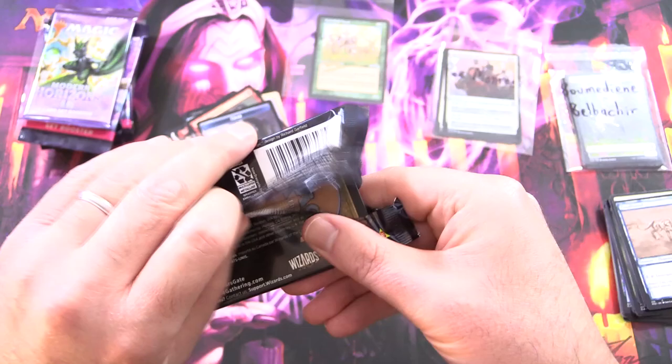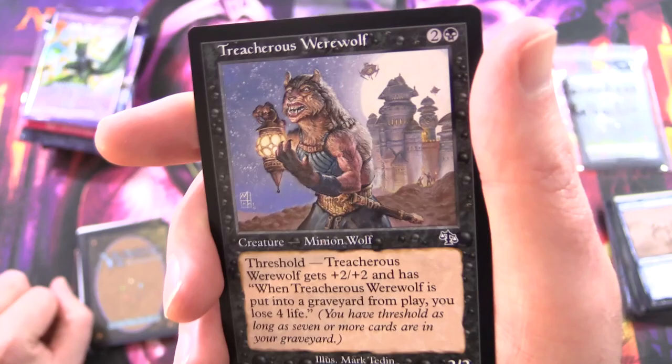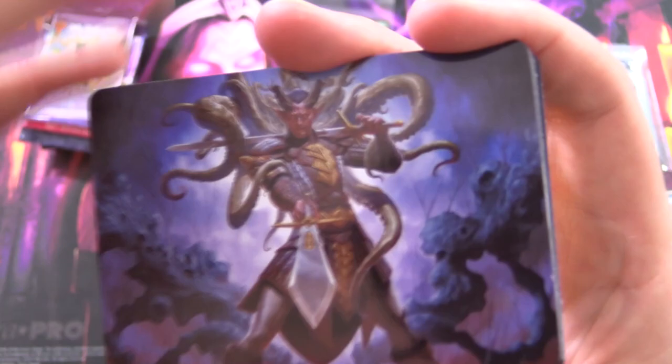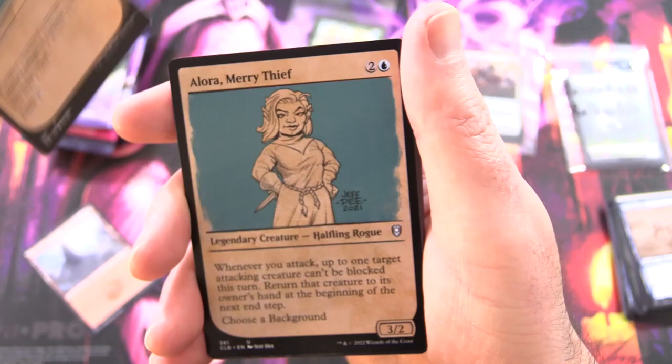Alright, Commander Legends 2. This looks like a list pull — what's it gonna be? We have Treacherous Werewolf — that is an awesome card, look at the detail on that face. We've got this dude — I've never seen that, what the heck am I looking at here — Zevlor El Turu Exile. I need to open more of this set, I think. We've got a Mountain, Goggles of Night, Allura Merry Thief — so a legendary.